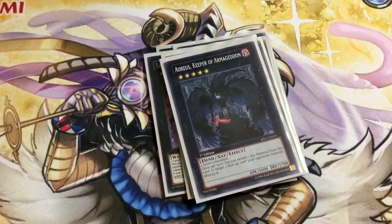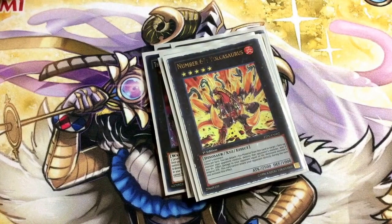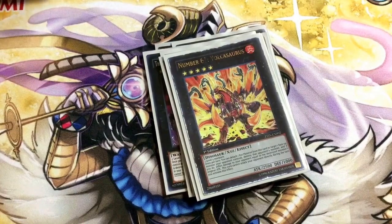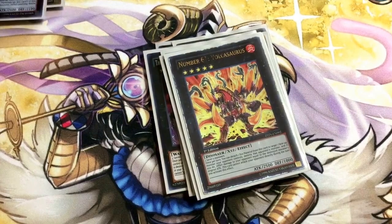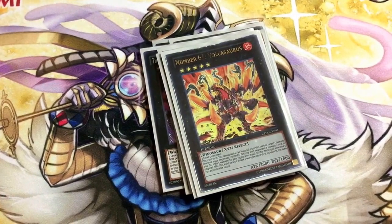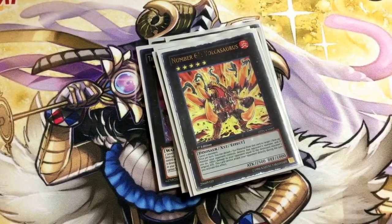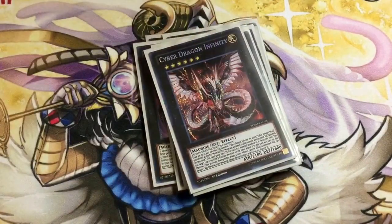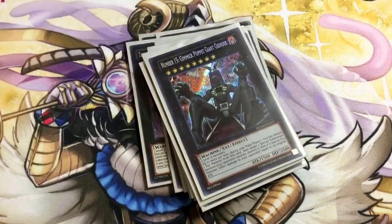1 AGS — never went into it. 1 Vulkasaurus — against a Monarch guy who pretty much had me in the bag. I had Sword Trooper in hand and I just top-decked Dark Destroyer. Sword Trooper brought out Dark Lady from the graveyard, Dark Destroyer popped itself, brought out Slip Rider, and then I went for this and burned him for exact game. The only reason I got him is because he used the Aether effect during that turn when he didn't need to. Nova Infinity — never went into it. Sky Dragon — never went into it. And never went into the remaining ones.